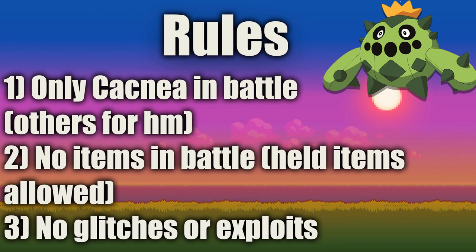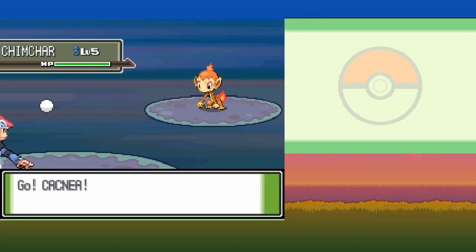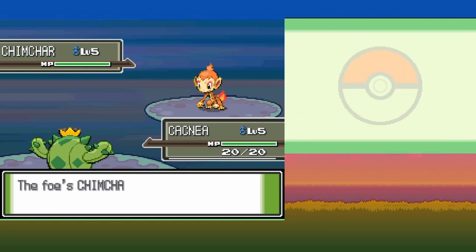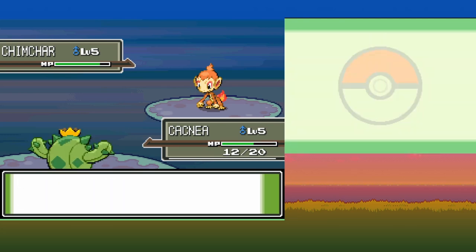I'm writing this script before I begin the challenge. With enough luck we can win this — Elite 4 will definitely take a lot of trial and error. Rules are pretty simple: only Cacnea in battle. I can use other Pokemon for HMs but they can't fight. No using items in battle except for held items, and no glitches or exploits. Using the universal Pokemon randomizer I placed Turtwig with Cacnea so that our rival will have Chimchar, making the challenge even tougher. I nicknamed it Sokka since it's based off a cactus scarecrow, and Sokka trips out on cactus juice from Avatar.